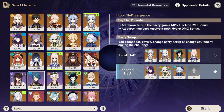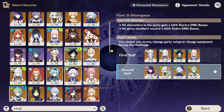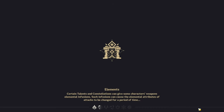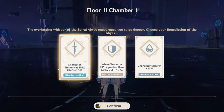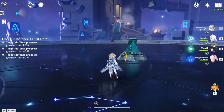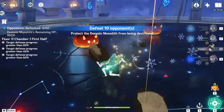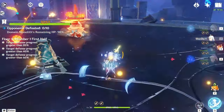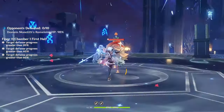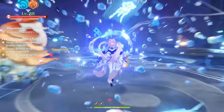Here's the team I used for Floor 11. On first half, I used Ayaka Freeze — still one of the best teams to this day. I just replaced Kozuhel with Venti. On second half, I used Raiden Hyper Bloom. You already know how good Hyper Bloom is — it's one of the best teams in the entire game.